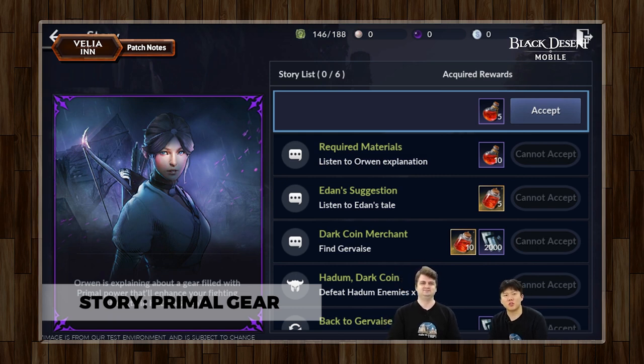So this new Hadum story is pretty much just talking about the primal gears, especially for the newer players who have not yet reached primal gear. This is just kind of an explanation of how this works — if you don't know how to use your boss fragments to make red gear, and eventually turn that into pink gear. And this is also pretty nice: just 2,000 milestone fragments. Not too shabby — it's never bad to have.